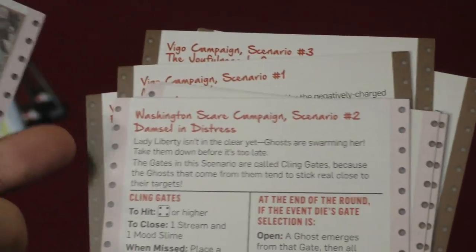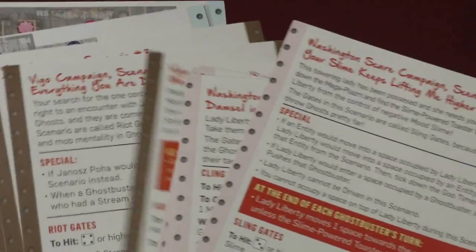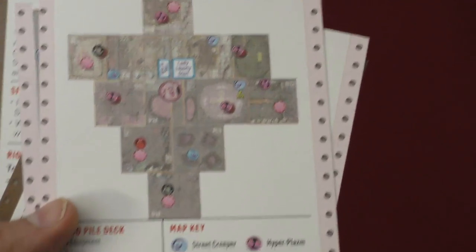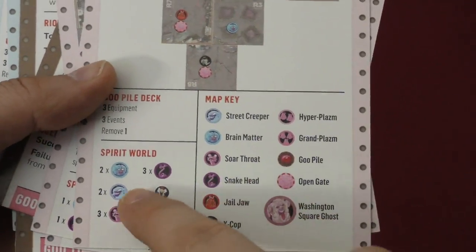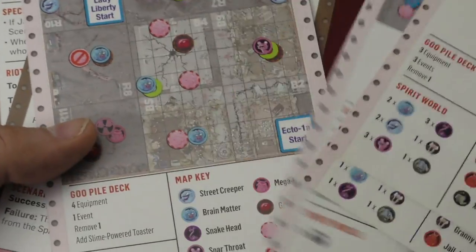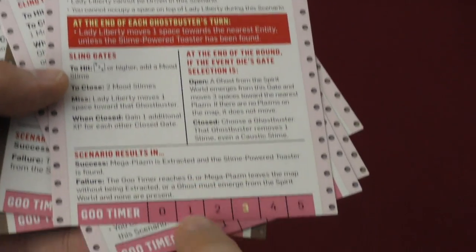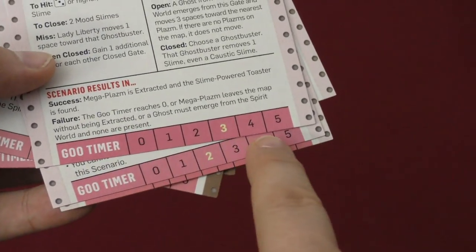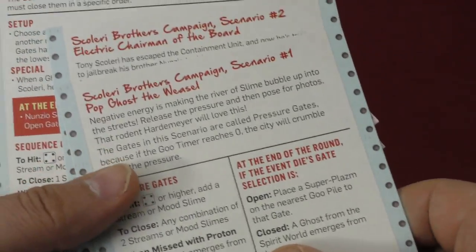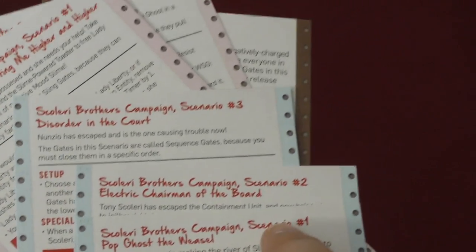The first thing you're going to do is pick a scenario. The game comes with a bunch of scenario cards. They show you how to set up the map, what goes on that map. The spirit world are things that can come out on the board. There are various specialties and different scenarios. It tells you how to win and how to end. There might be a timer, and you'll put a little clip on the card to keep track of it. You can play some scenarios in order — scenario one, then two, then three.